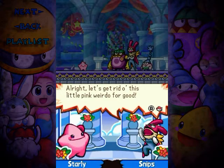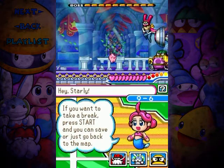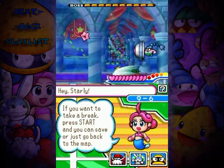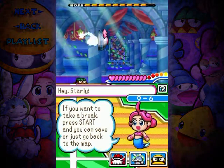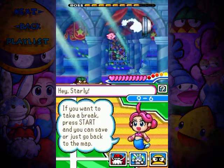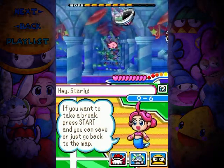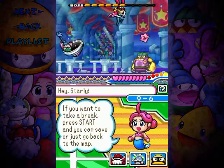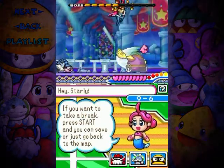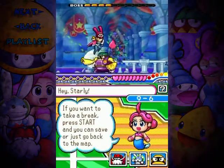Let's get rid of this little pink weirdo for good! Bring it on! I'm going to take care of them in the same order I did back in world seven, because Peeps gets in the way pretty badly and Ronk takes care of the entire bottom of the screen.